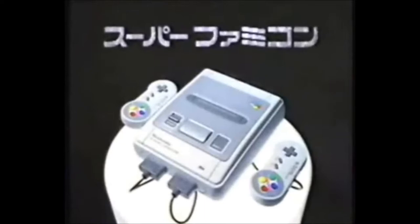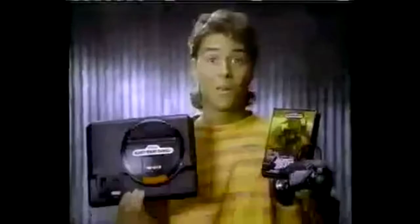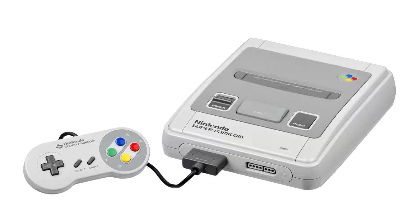Despite its popularity, the Famicom was definitely showing its age, and Nintendo knew it had to bring out its own 16-bit console to rival Sega's Mega Drive. The answer was to be a fully backward compatible console that would support the extensive Famicom library, as well as usher in the next generation of Nintendo titles. Of note, the Mega Drive was also capable of supporting the Master System library thanks to the inexpensive add-on known as the Power Base Converter, which costs roughly $40. Unfortunately, the Super Famicom would eventually drop the backward compatibility as part of development, but the new platform was impressive nonetheless.